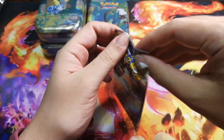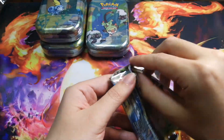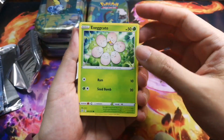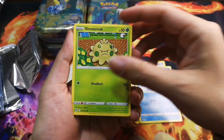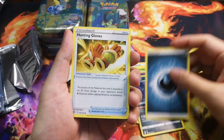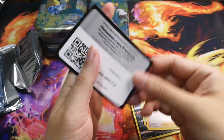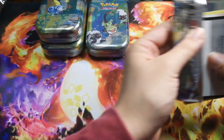Brilliant Stars — the Charizard alt art is probably the only chase I really want in this set. From this pack: Exeggcute, Starly, Piplup, Shroomish, Turtwig, Siglyph, Muk, energy, Hunting Gloves, Staravia, Berry, and a code card. Nothing so far.